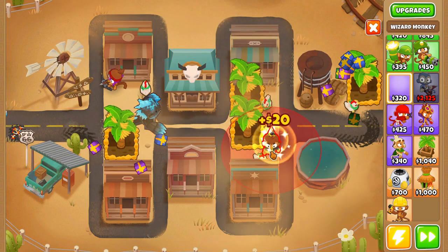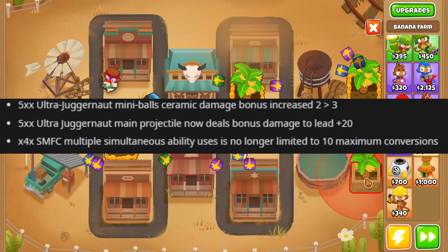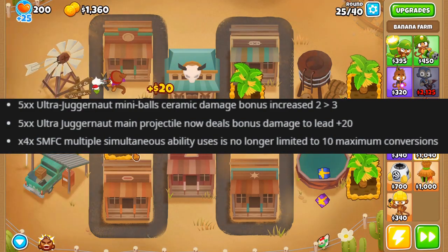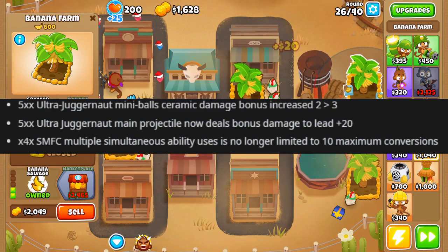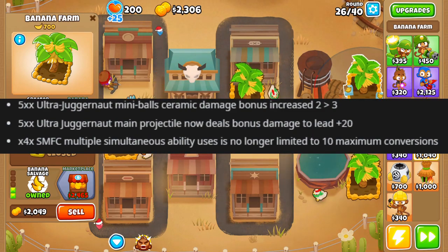Getting into the actual balance changes: the tier 5 Ultra Juggernaut is getting a mini-balls ceramic damage bonus going from 2 to 3, and the main projectile is now getting bonus lead damage at plus 20. The Super Monkey Fan Club is also getting a pretty big buff - multiple ability uses are no longer limited to 10 max conversions.